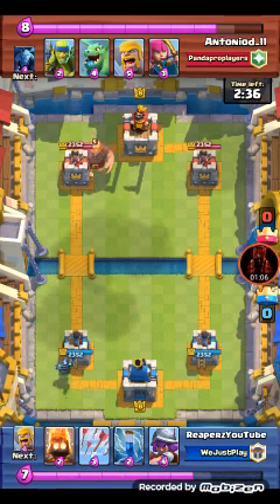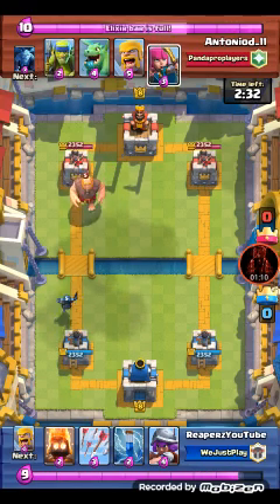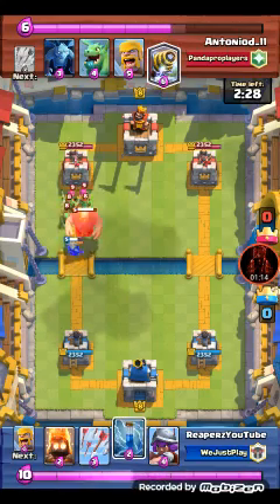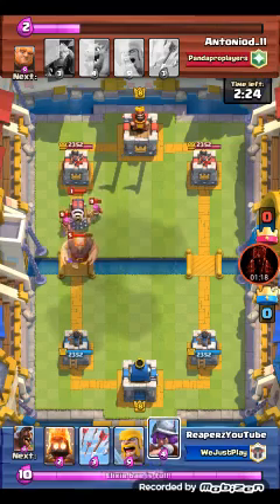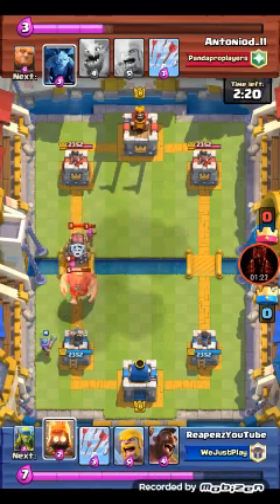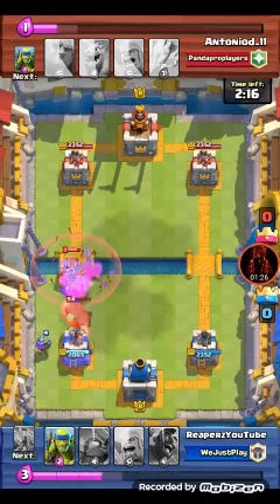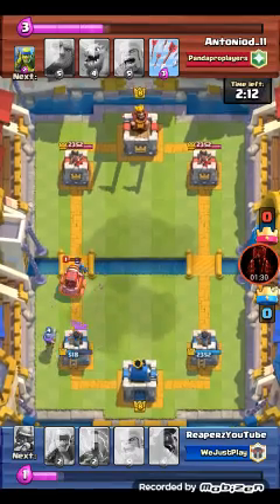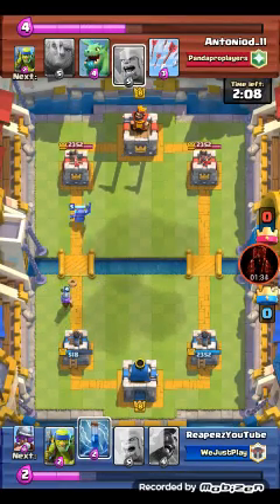I sat down mini pekka and let it go crazy. He had some spirit and I was expecting him to put it in the front. So I set my zap down - he had sparky, which is not good. I set my fire spirits down to distract that, then mini pekka of course gets a shot off. My opponent doesn't have much of a counter.